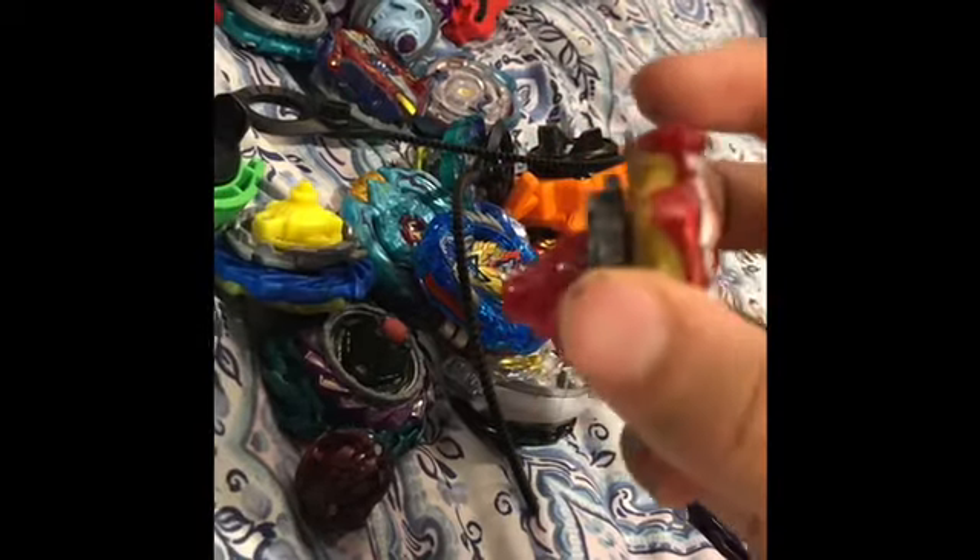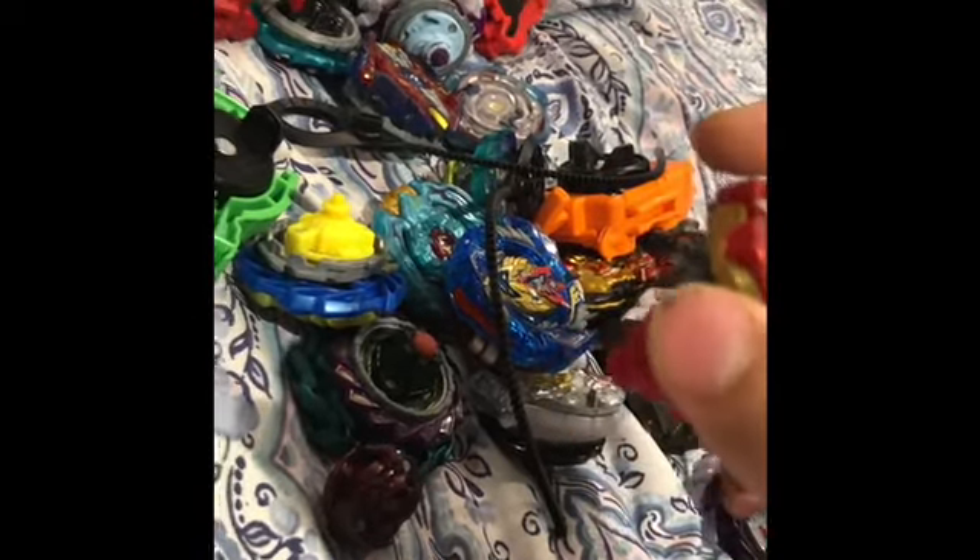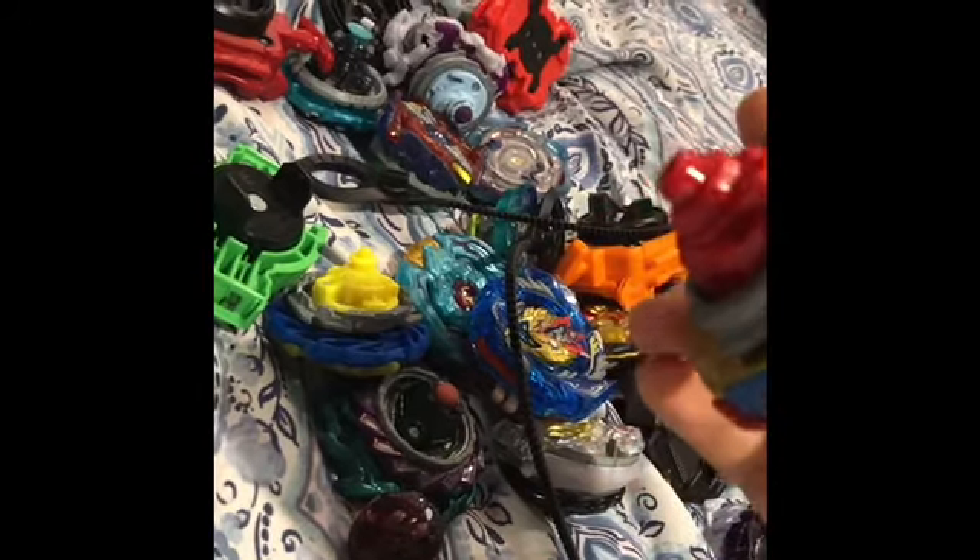Silas — its color scheme is pretty cool. Turbo Achilles with the Dimension Driver — pretty cool, I'm kind of neutral about it. It has Zephyr. I think Zeta is better, but this is the Hasbro version, so you can't really compare it to the Takutomi version, which is way better.